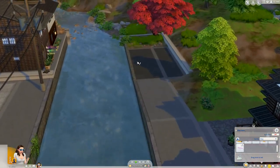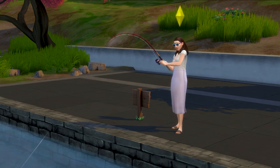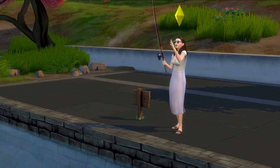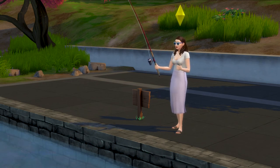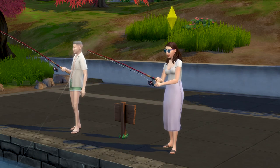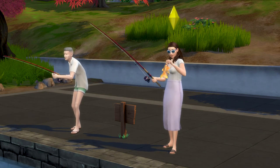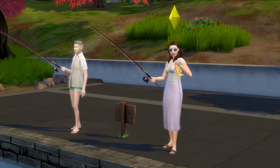If fishing is more your style, look for fishing spots around your neighbourhood — usually near ponds, lakes, rivers. Click on the wooden post and select go fishing. You might not have much luck at first but stick with it and your sim will soon be catching lots of fish. Some fish are worth more money than others. Also, a bit like collectibles, different fish will appear in different worlds, so do have a look around and see what you can find.